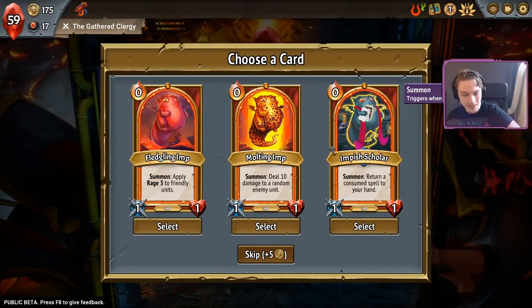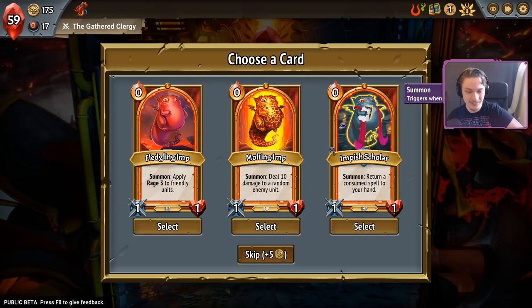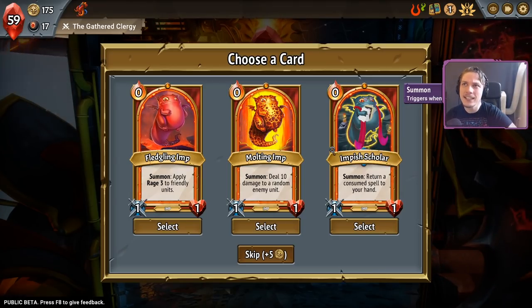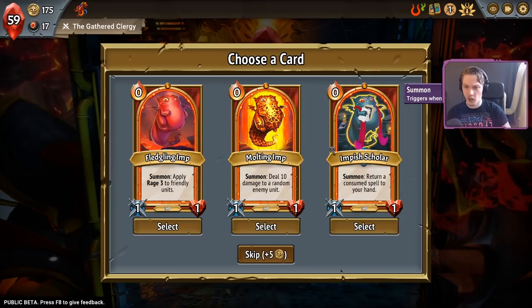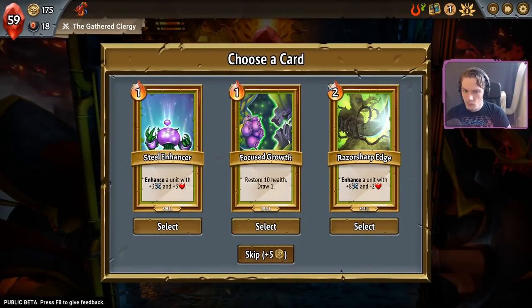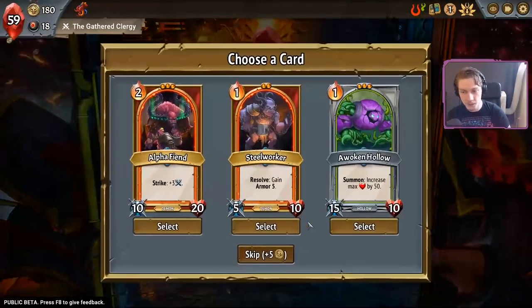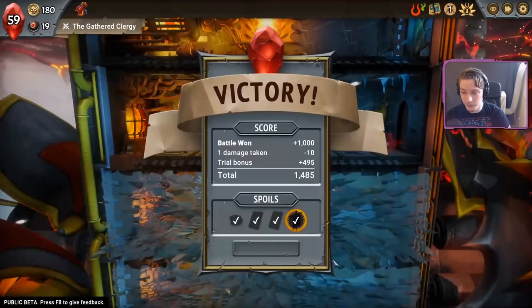Cheapest scotch I care for is probably Laphroaig, which I'm told is weapons grade. I still have not had it — actually, Kaze might have given me some at some point. Oh my god — all imps? Another fledgling imp, thank you. Don't need any of these — none of those say imp on them. Steelworker is a frontliner to protect my Slayer. That'll do.